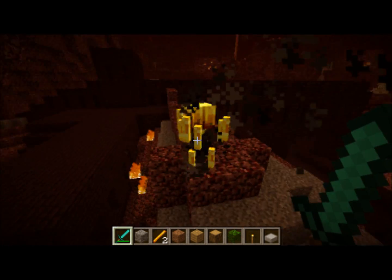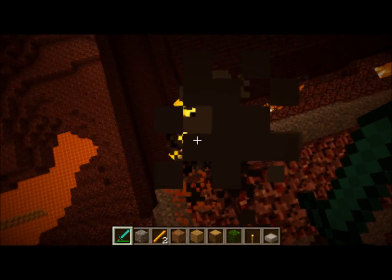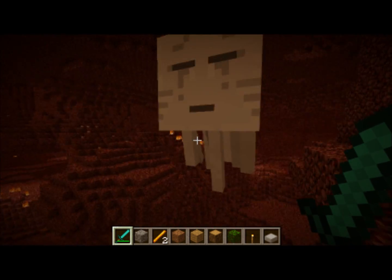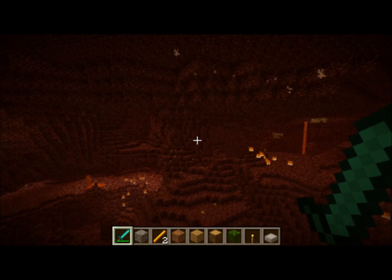The blaze also gives off lava-like blood particles, that you can see right here. As of right now, the ghasts don't give off any blood particles, but maybe they will in a future update.